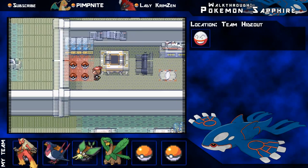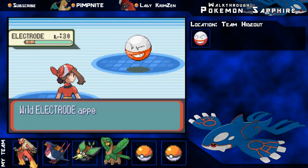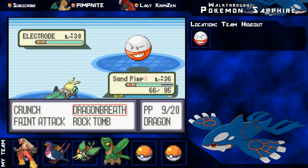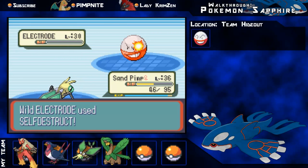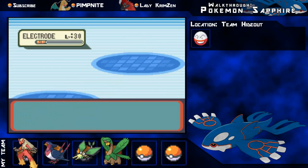You click on the Electrode and it starts a battle - you can try to capture it. I really wanted to get this since I had Thunder for Electrode. I go for Dragon Breath to try for a Parahaxx but it doesn't do too much, and it uses Sonic Boom and takes out my Vibrava. So that's one Electrode down and my Vibrava down - there goes my first chance of capturing Electrode.